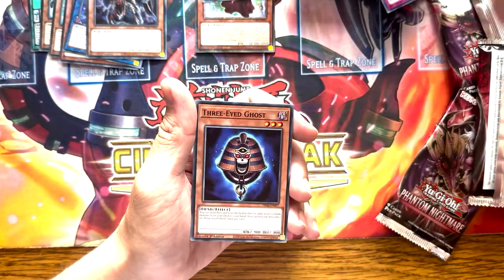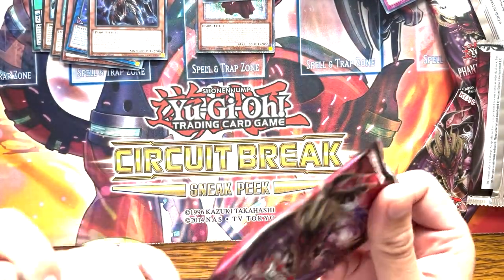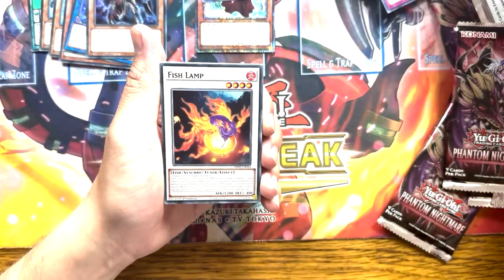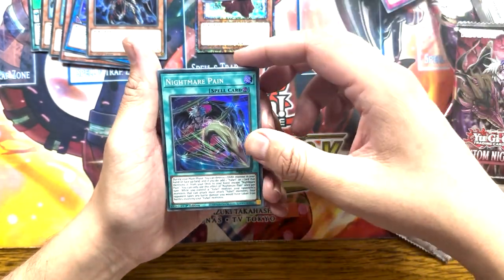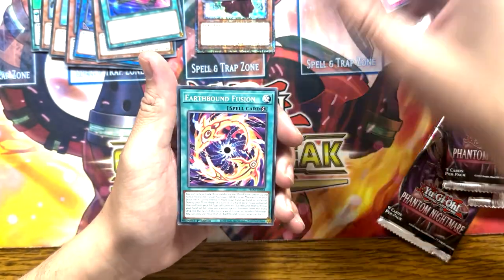That's pretty pog. Eternal Favourite, Three-Eyed Ghost, Ashen for Eternity, and Junk Dragonlet. I can speak, just not today. Vagnar, Jongleer, Fishlamp, Magmacho, Nightmare Pain, White Reincarnation, Eternal Favourite, Tricorn, and Earthbound Fusion.